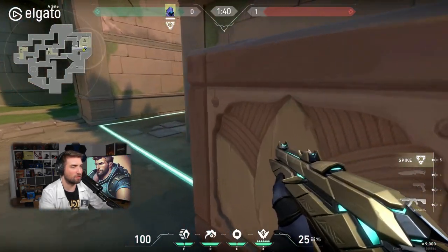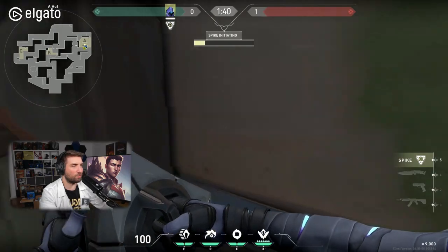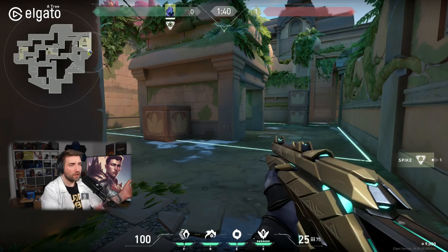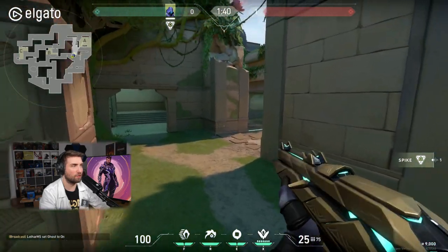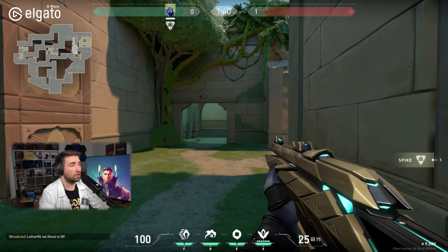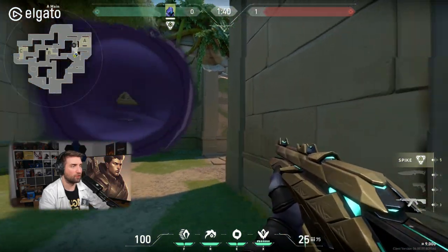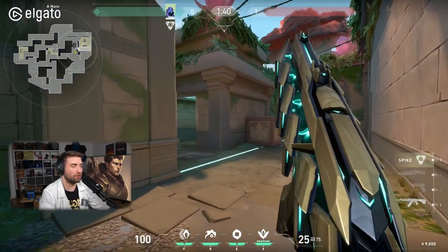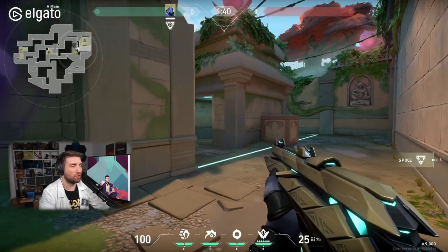So those are your default plants. If you think about how to plant here — you're going to have to make sure you can enter the site. So if you have two smokes, like Astra or Omen, one has to be used to cross this area first, and the other one has to be used to deny the first area of contact from either site or from the platform. You can do that in two ways. One, a more risky smoke — it's just going to be like this. This allows you to cross to site without being spotted by either the platform or a player from site, but people can be aggressive through this smoke if they have shotguns or flashes, so it's not that easy.